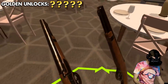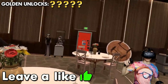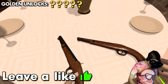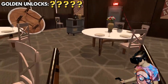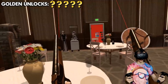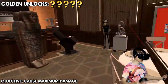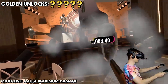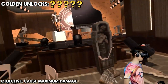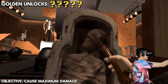We're going to start with the antique pistol. Quickly, before the hotel manager gets here, leave a like on the video. Our first objective is nice and easy — cause a whole bunch of damage. Let's see if we can get this challenge done.